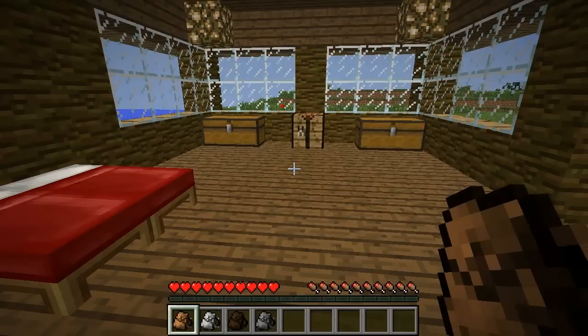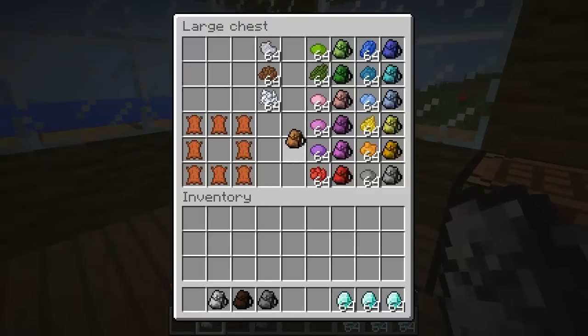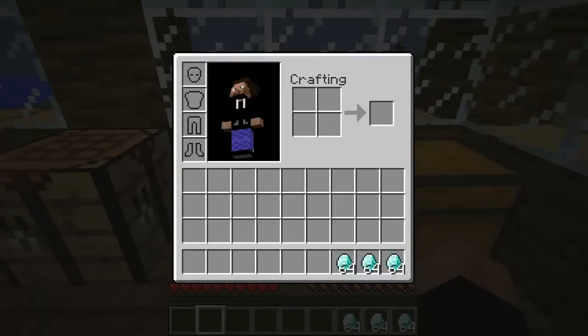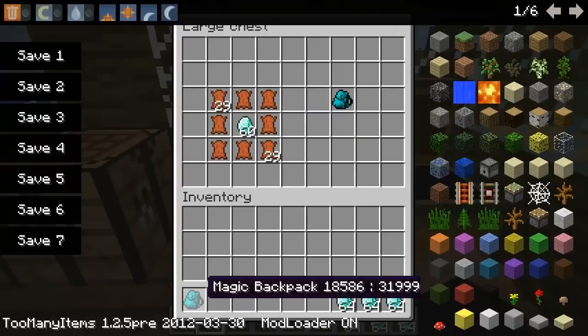This mod actually has a second part to it that I haven't shown you yet. The next part is actually a magic backpack. You make these out of leather and then put one diamond in the middle, just like this. Let's get out our magic backpack.